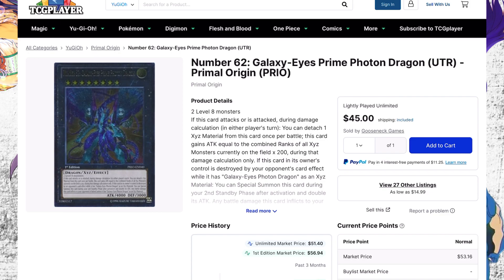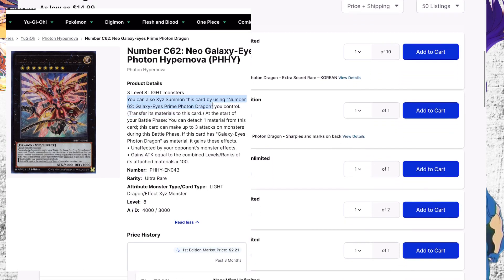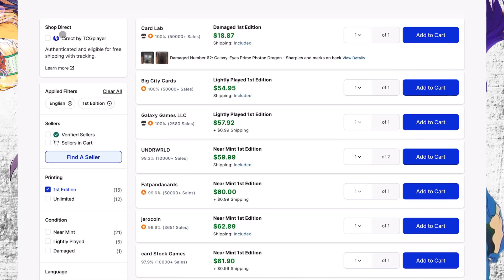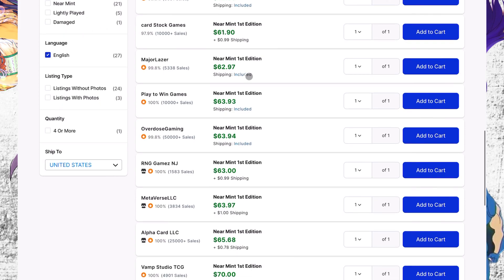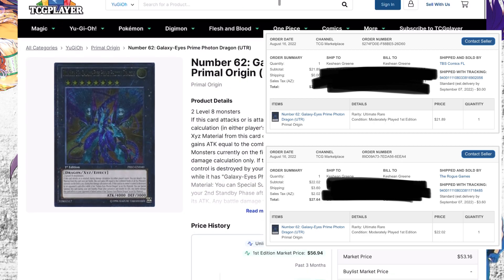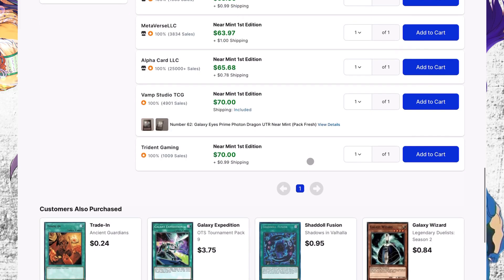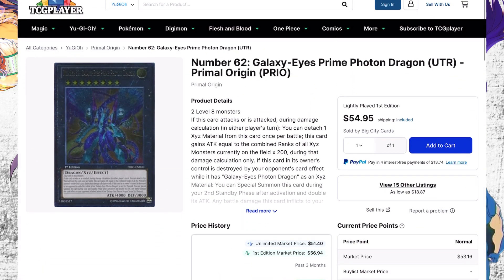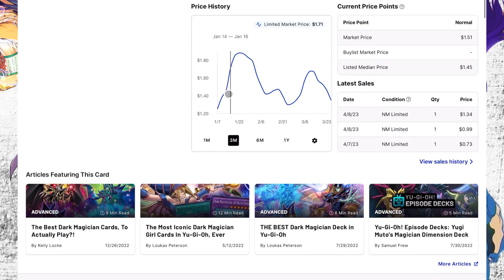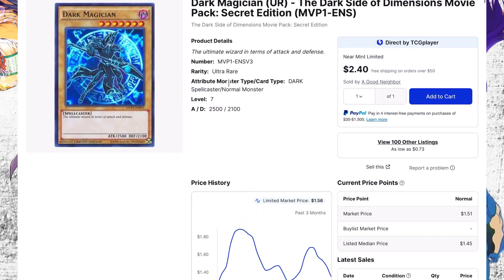Number 62 Galaxy-Eyes Prime Photon Dragon has gone up ever since we got that other Galaxy-Eyes card that can OTK and attack multiple times. You summon this with two level eights and summon the other guy and just go for game. This card is expensive now. I have two of these — one I'm keeping for my rank eight collection and one I'm selling that I bought when the other card was announced, getting it for around 20 bucks. I'll probably hold on to it a little longer.